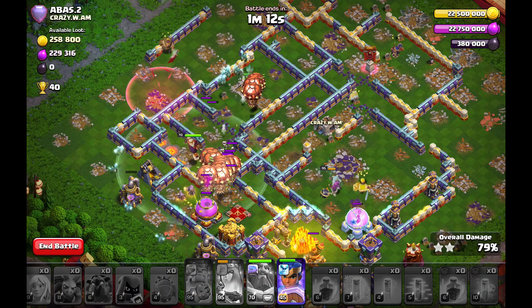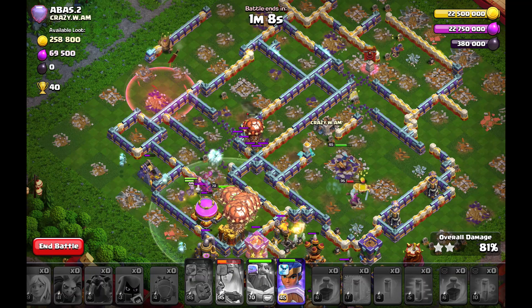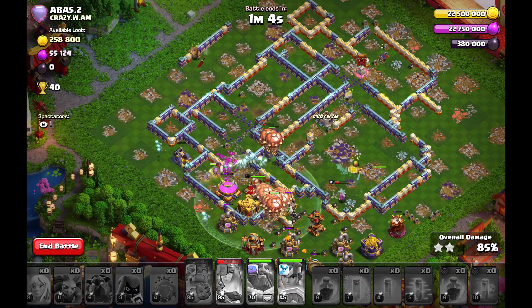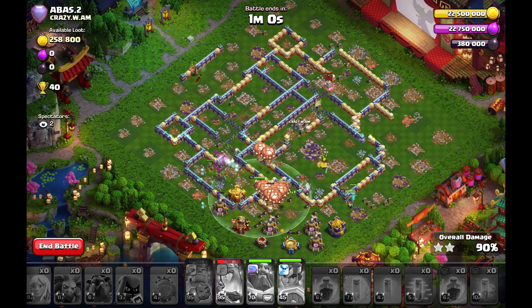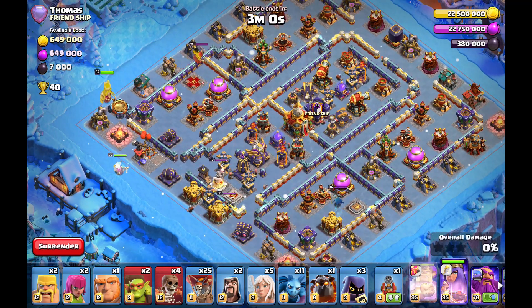My queen cleared the whole tunnel compartment. My Royal Champion is still alive at the top of the base — I can use the ability when I want to. The balloons are still strong; I lost like three balloons out of 25 in the whole Lalo. This base is crushed with Queen Charge Lalo.